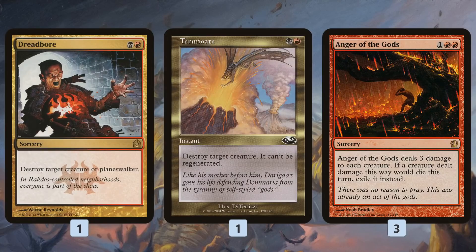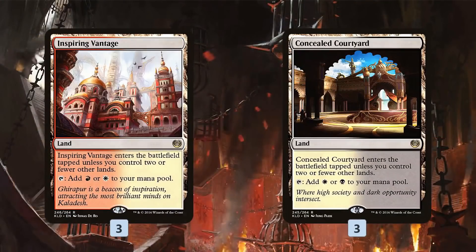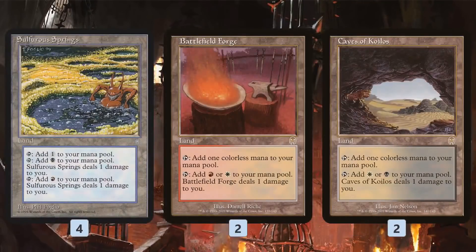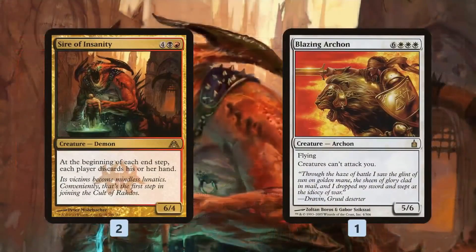Other spells include Dreadbore and Terminate for removal, and Anger of the Gods as a sweeper for aggro. We can always discard these to Faithless Looting or Cathartic Reunion in matchups where they're bad. In the mana base we get some fast lands, pain lands — including Cave of Koilos, Sulfurous Springs, Battlefield Forge — and some basic lands.